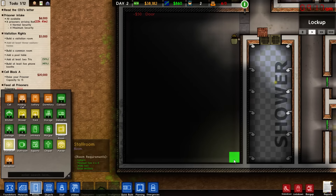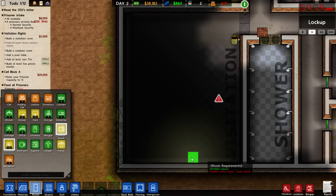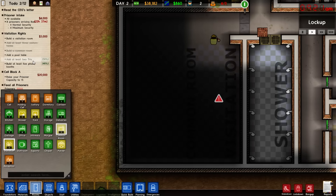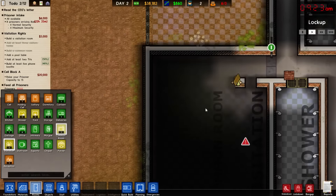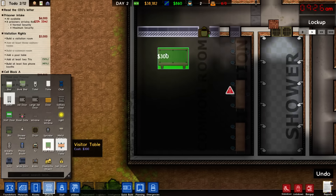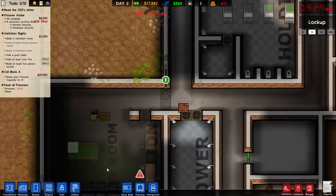We're going to designate this section as the visitation room and the rest as a common room. We have one TV, so we're halfway there. I'll probably put the TV in the canteen, as well as some phones. The pool table fits in relatively well here. The visitors can see how much fun the prisoners are having — they're not being mistreated, everything is fine.